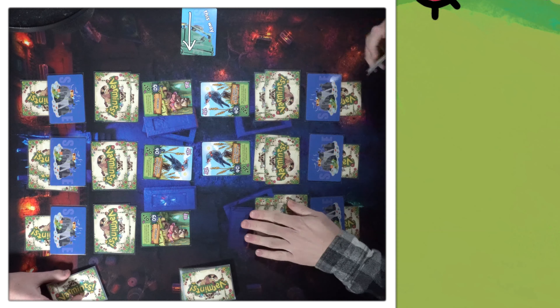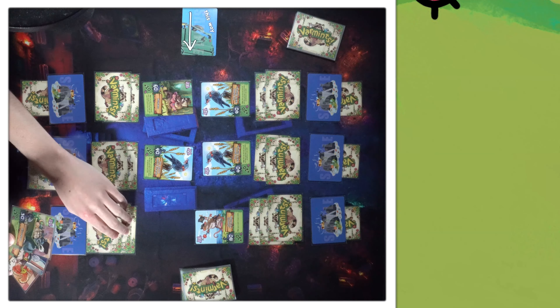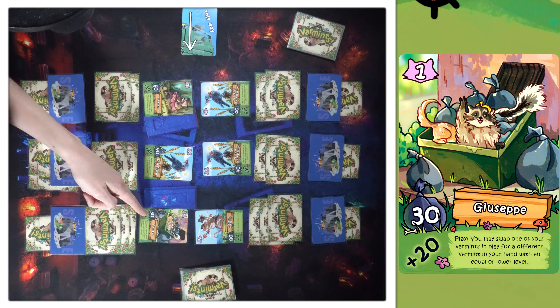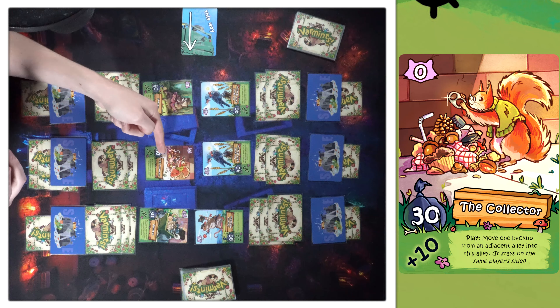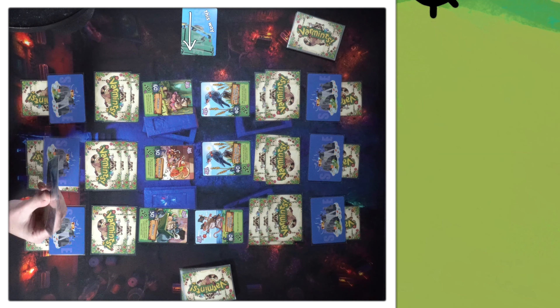Now what I want to know is where the varmints got their outfits — they're all dressed up pretty well. I'm going to pass. How many in hand? Three, and two backups in each lane. Let's go ahead and put Captain Handsome right back there. I will back up the Princess to play Giuseppe. Giuseppe's on-play: swap a critter in play with a different critter from my hand with an equal or lower level. So I'll put Good Saint Ricardo back in my hand and play the Collector. The Collector moves one backup from an adjacent alley into this one.